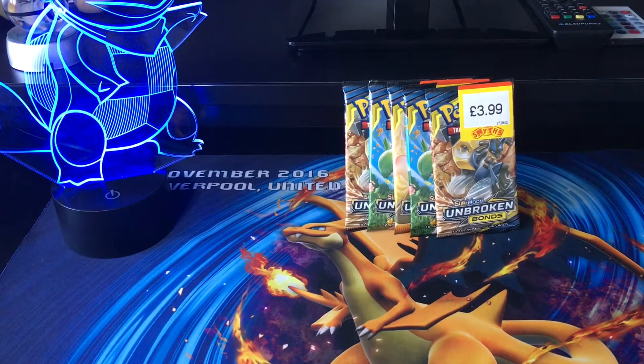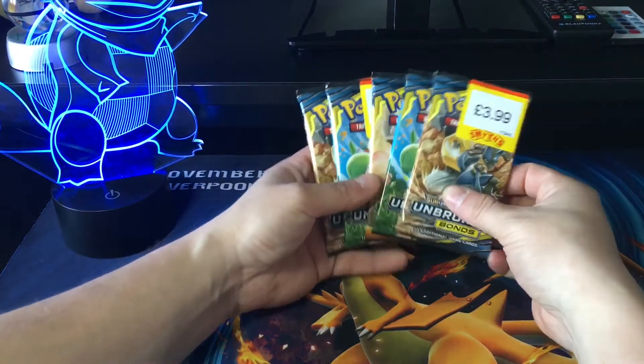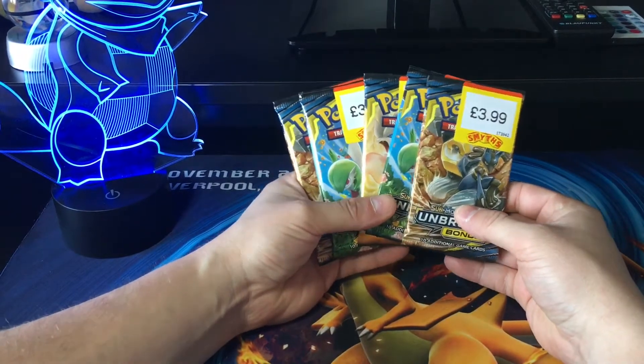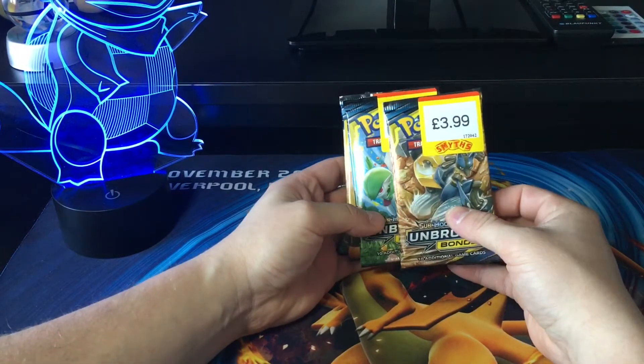Welcome back to the Poe Collector channel. On today's video we're going to be opening up five Unbroken Bonds boosters. I did pick these up from Smith's Toy Superstores. Let's see what we get inside.